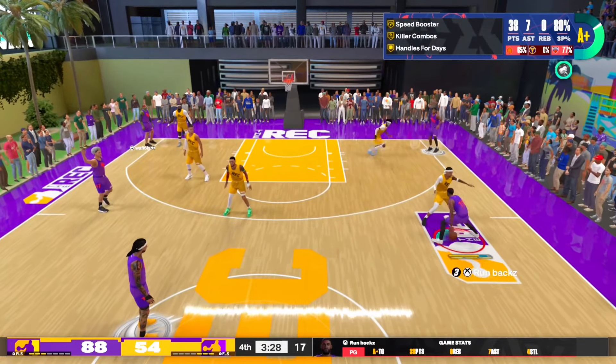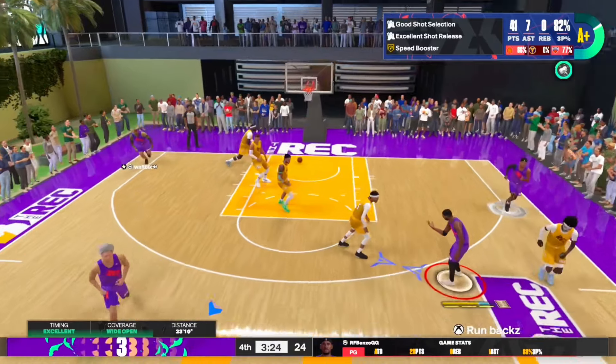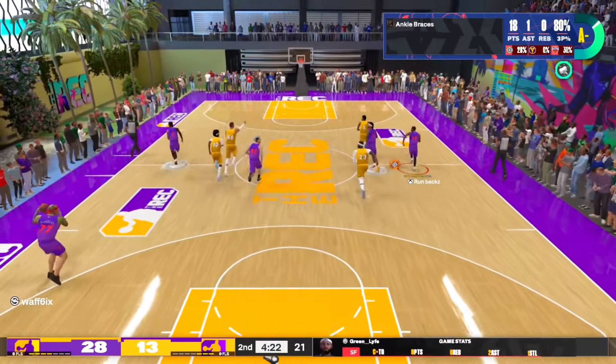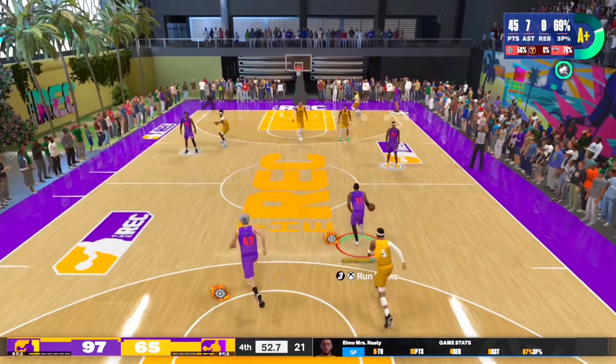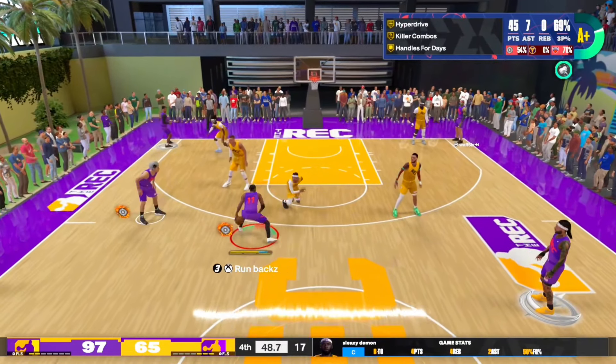As y'all can see in this clip right here, the defender went up, I got him stumbling, I hit him with the easy cross — y'all know what color that is. Now, with having a high mid range, you will be able to get gold Dead Eye, gold Blinders, gold Green Machine. And on top of that, you can get Hall of Fame Open Looks, which I feel like is a top tier badge in my opinion.